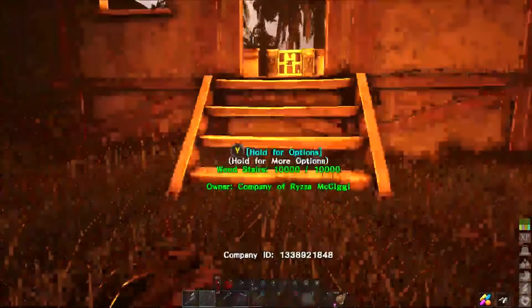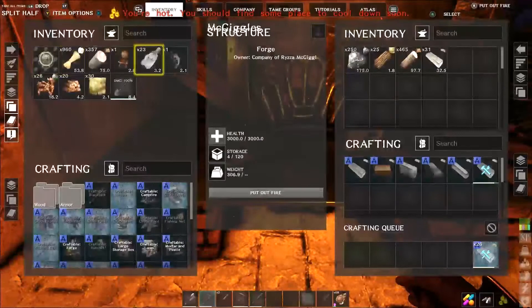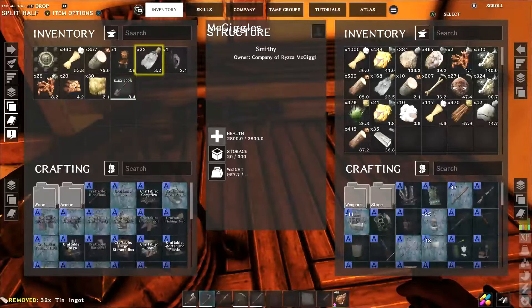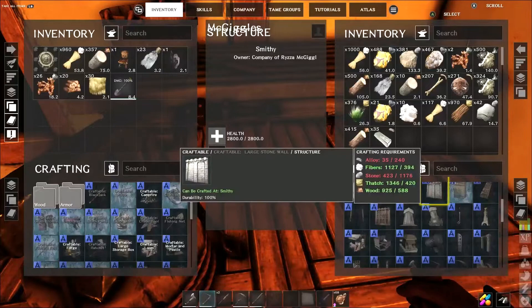And that is how you make alloy for all your different buildings. Now I'll take the stack and I'll go and stick it back in my storage, just to show you that it does count. I'll go down — I can see the alloy.